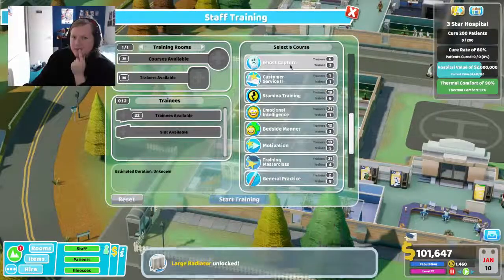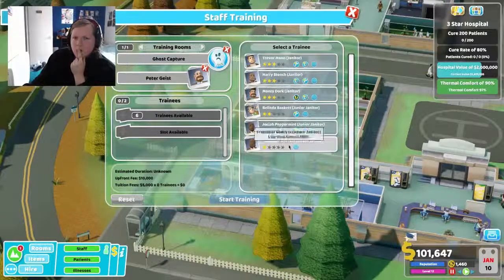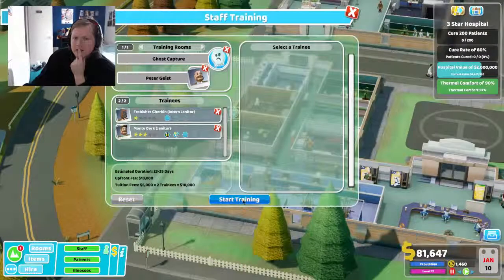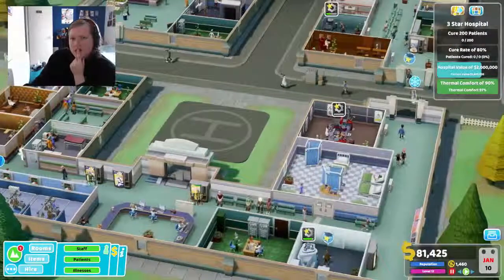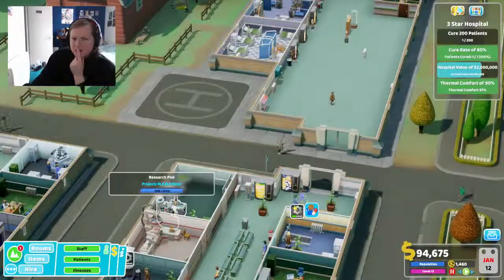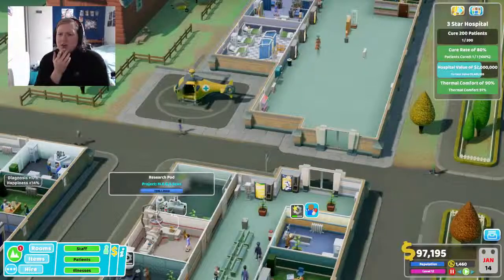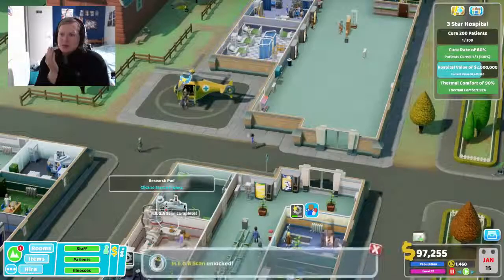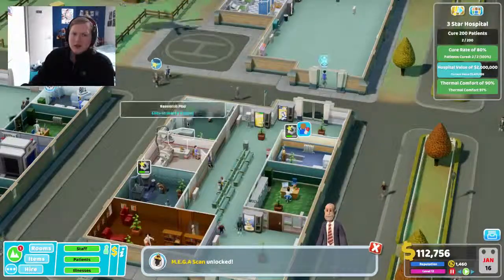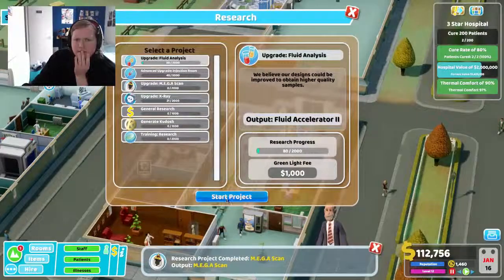I really need some more people with ghost capturing facilities. Start the training. For a freestyle hospital I need to cure 200 patients and have a hospital valued at 2 million. I want you to research fluid analysis.